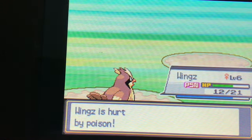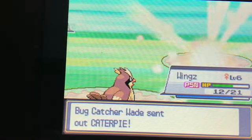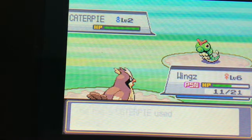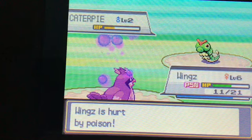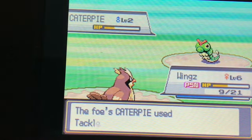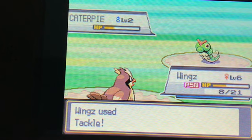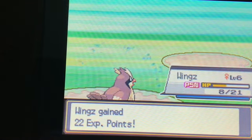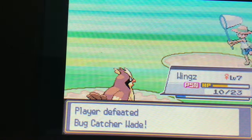It's hurt by poison. He's got one more Caterpie — I'm going to see if Wings can pull this off. It's faster and deals one damage. With poison still ticking, we push through and defeat the final Caterpie. Wings is now level 7, so now we've got two level 7s on our team — that's great. Wade is defeated.